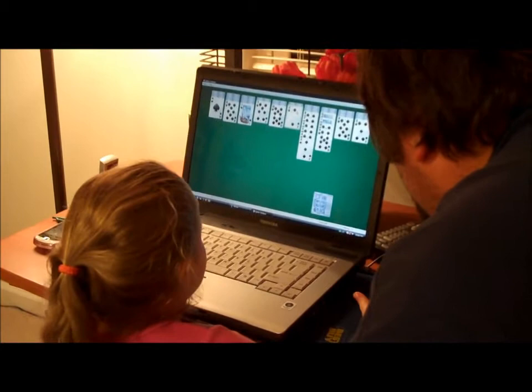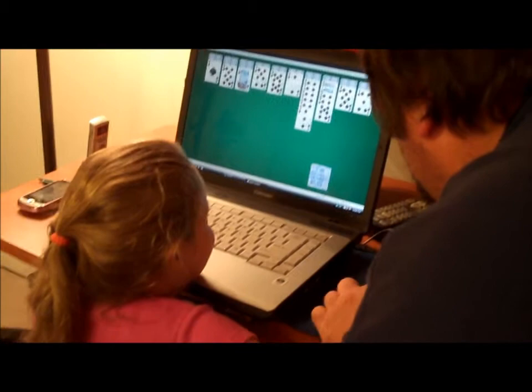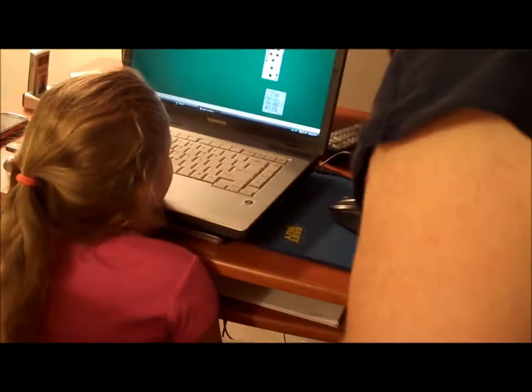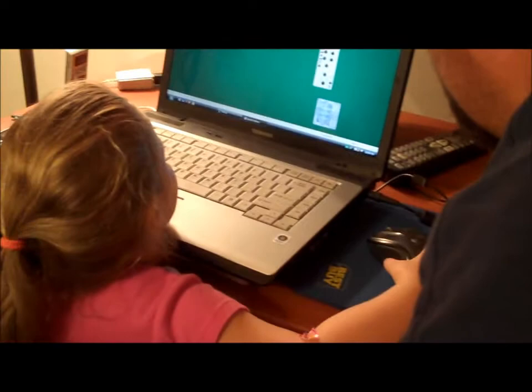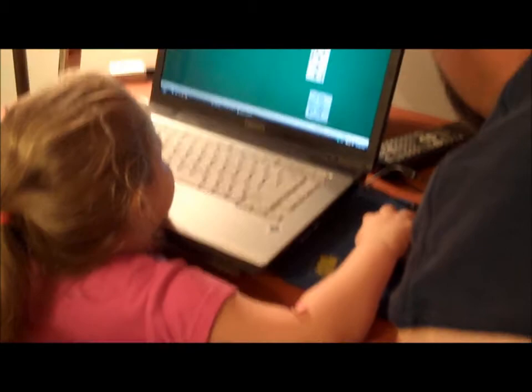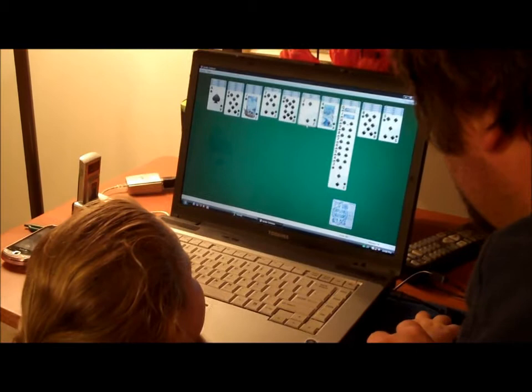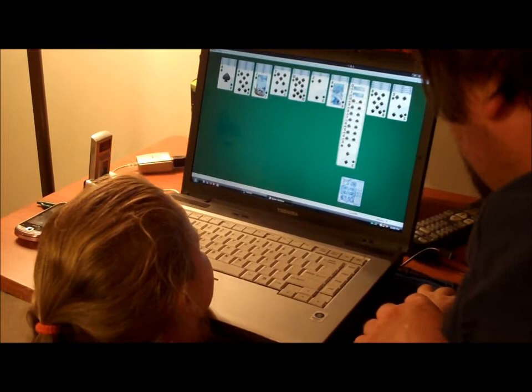Now what would have come after nine if you were counting down? 10, 9 — right. Daddy, show her how she can move that whole stack that goes eight, seven, six, five, four, three. Daddy, daddy can help you move it over — click and hold it, click and hold. Let daddy help you move your hand.